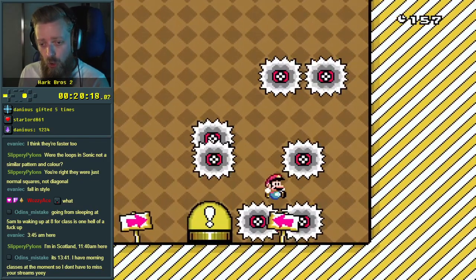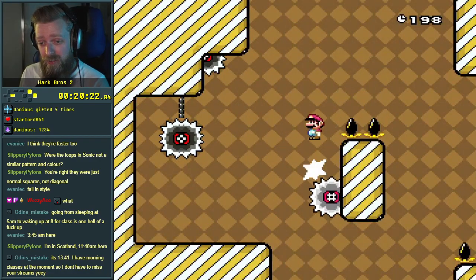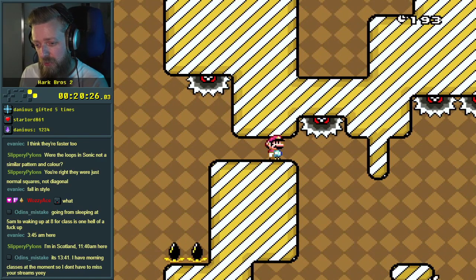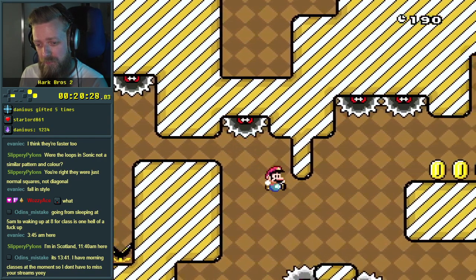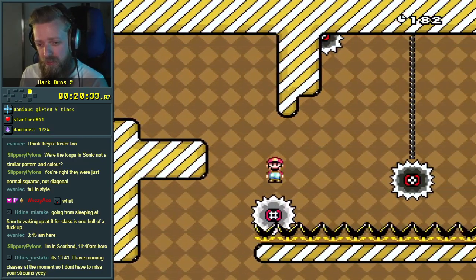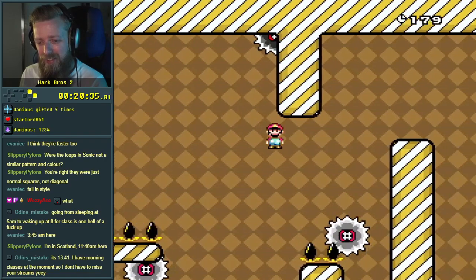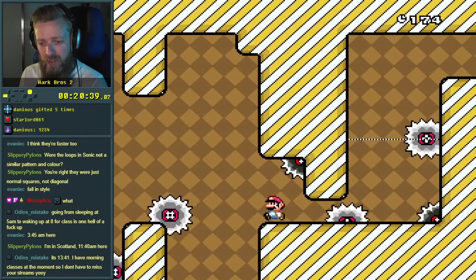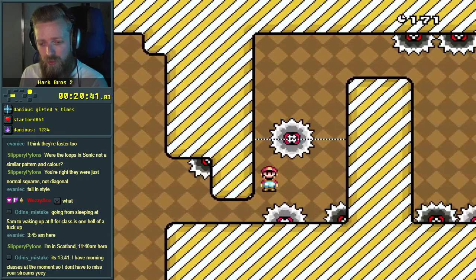What happens here? Maybe I don't hold... what? That time I didn't hold jump, so I fell at a faster speed. That didn't really work out so well for me. This is going to take a few attempts. I didn't see where the gaps were unfortunately. I just kind of hooked off to the right.